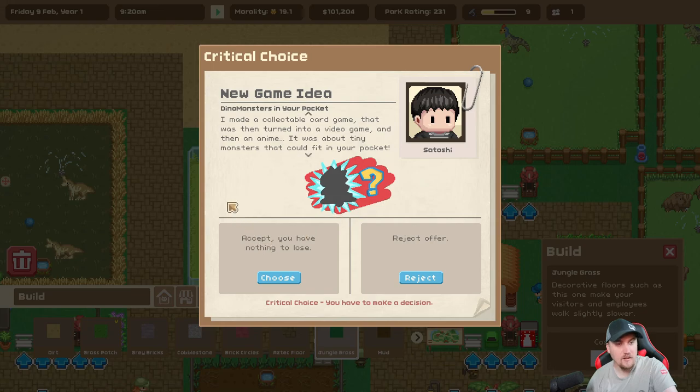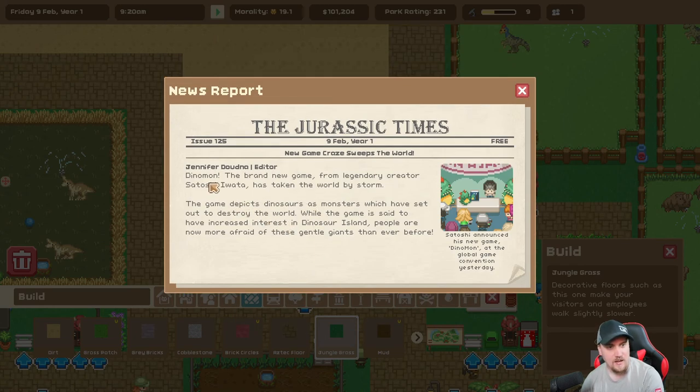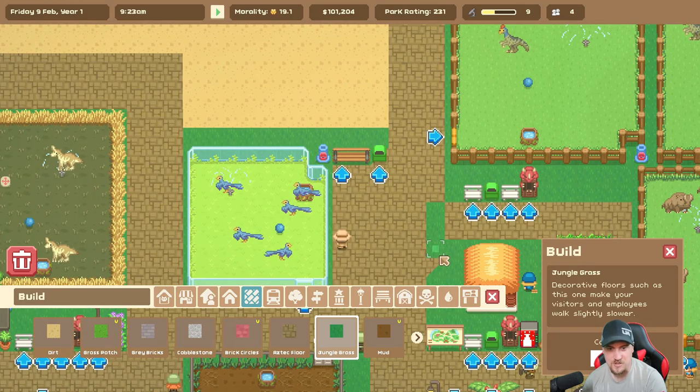Oh look, it's like a 'who's that Pokémon' kind of thing! A visitor made a collectible card game that was turned into a video game and then an anime - about tiny monsters that could fit in your pocket. They want to take pictures of your dinosaurs to make a similar game about giant monsters. Dynamon - the brand new game - has taken the world by storm, depicting dinosaurs as monsters. People are now more afraid of these gentle giants than ever before. Are they gentle giants? I mean, they can crush us very easily.